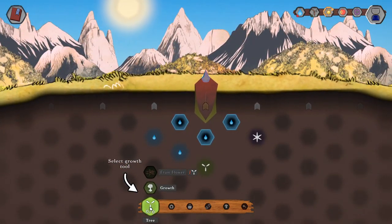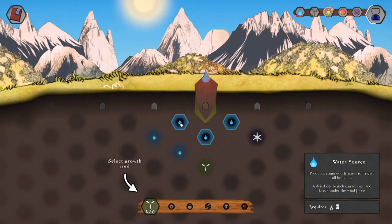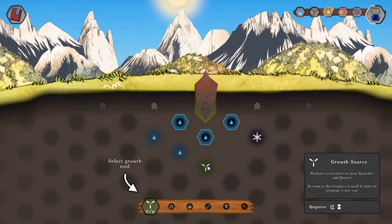Select a growth tool — fruit, flower. First: water source produces continuously water to irrigate all branches. A dried-out branch can weaken and break under the wind force. Growth source produces a resource to grow branches and flowers; as soon as the resource is used, it starts to generate a new one — requires 12. Spirit source produces a resource to open a portal at night to a spirit; as soon as the resource is used, it starts to generate a new one. Interesting.